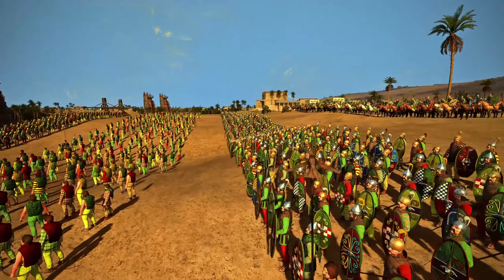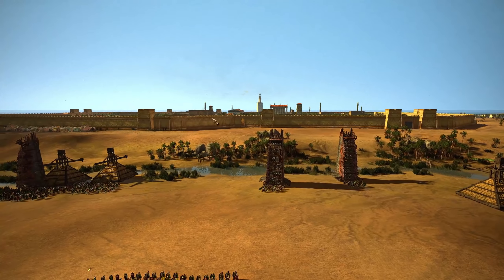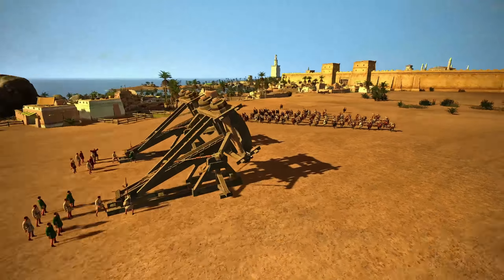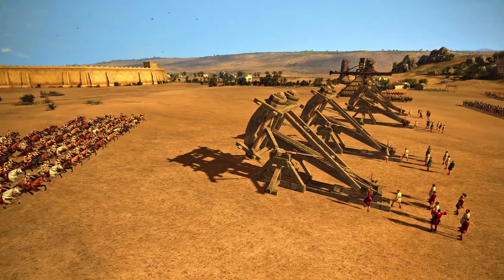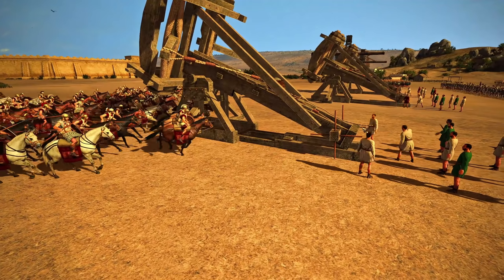Today we have a very exciting battle. We have the Carthaginians who are set up with their mercenary Cretan archers, their mercenary noble fighters, their Libyan infantry, some African hoplites and pikemen somewhere on the battlefield, along with some artillery that is about to be absolutely smashed by the citizen cavalry from Sparta. Supporting them, we have the boy — one of my favorite factions in Rome 2 Total War.